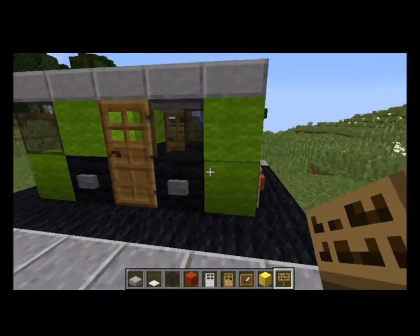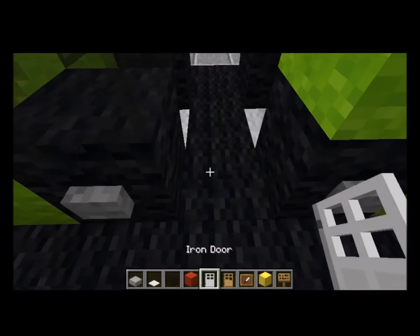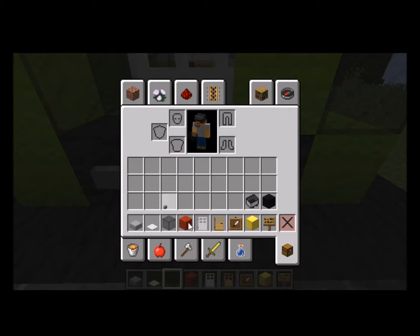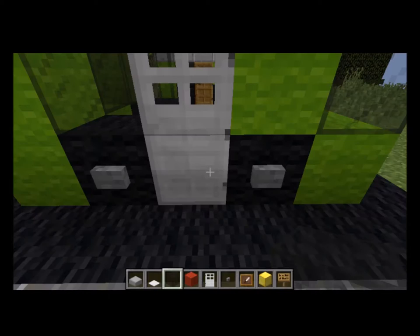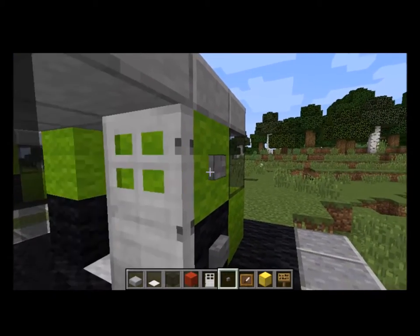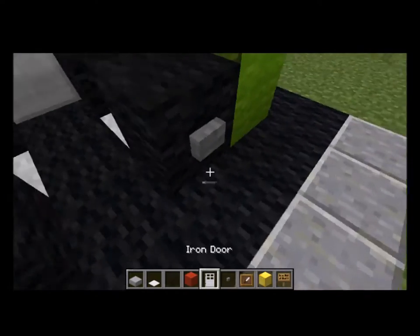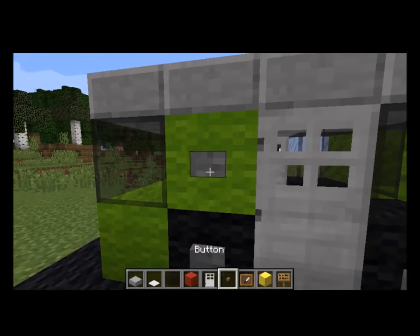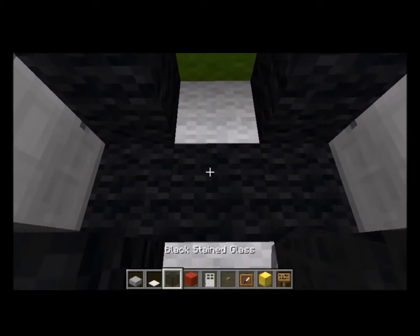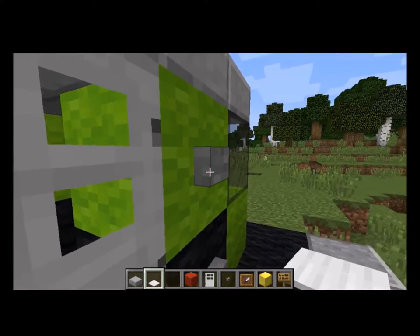And if you want to do an iron door for some reason — if you think it fits better — you can put that, and use the button. If you have experience with buttons, you'll get what I'm saying. Also another one here, and you can put a pressure plate right there, except that it opens both doors at once, so it depends on what you like.